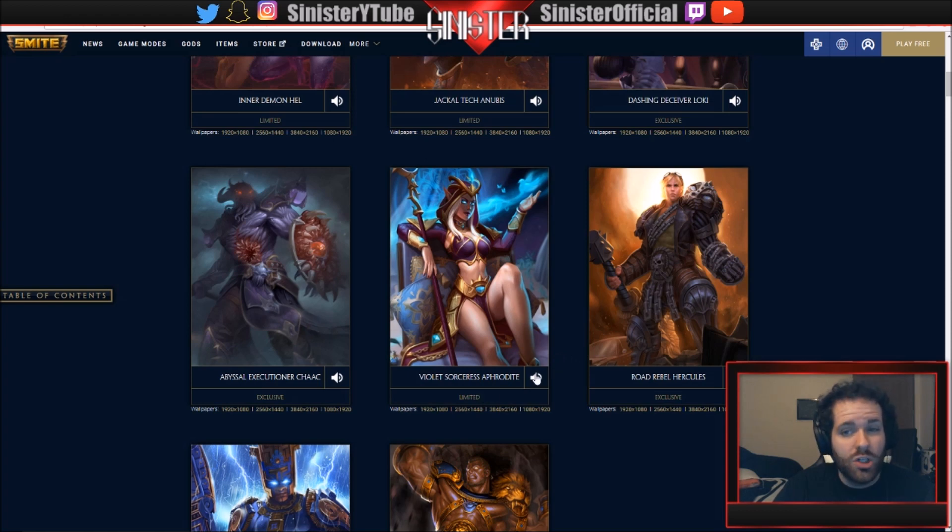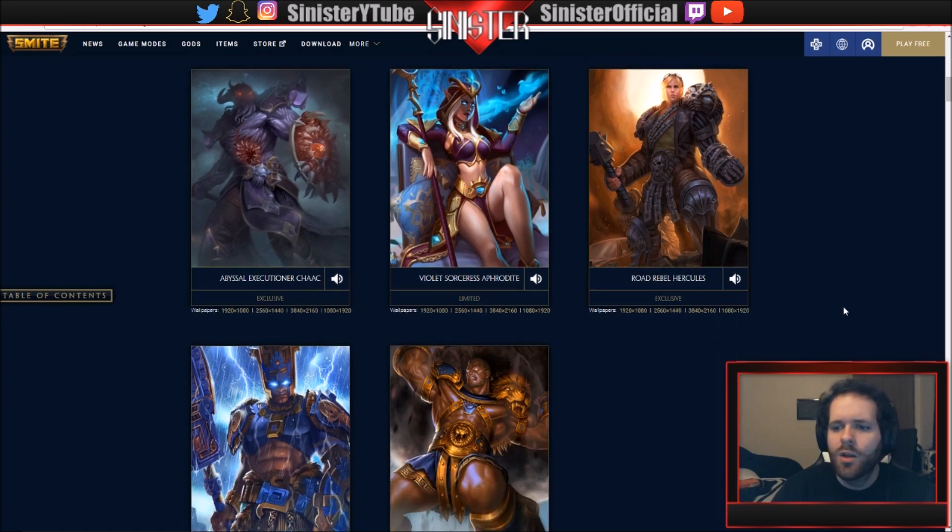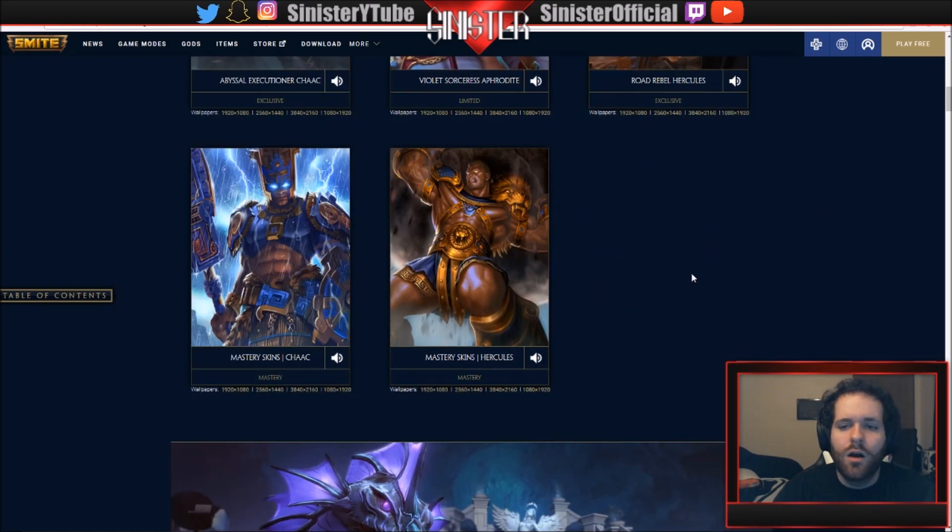We have Violet Sorceress Aphrodite - this one's limited. Her voice line: 'Magic always comes with a price, but who listens to rules these days.' She looks like someone out of World of Warcraft. Road Rebel Hercules looks pretty badass too - he might be part of the Warlord skins line. The voice line: 'People took things for granted, and things they wasted, we kill each other for now.' Along with that, Hercules and Shock both get their masters updated.